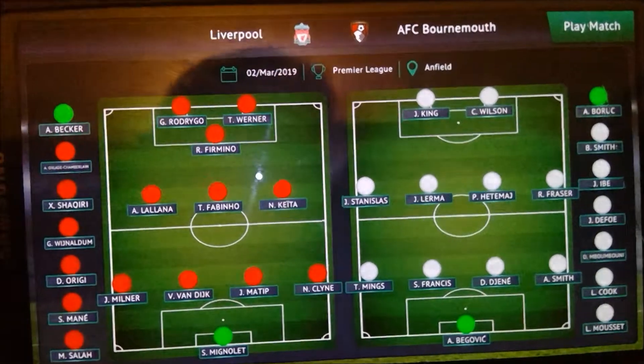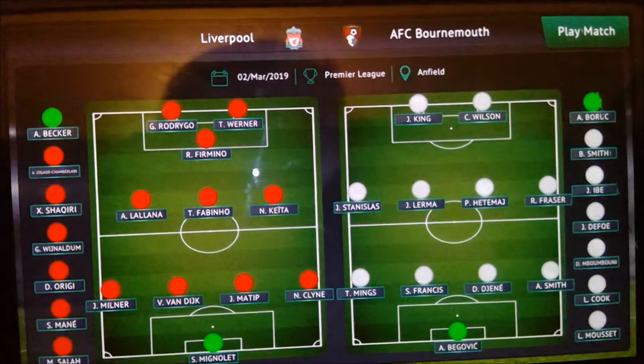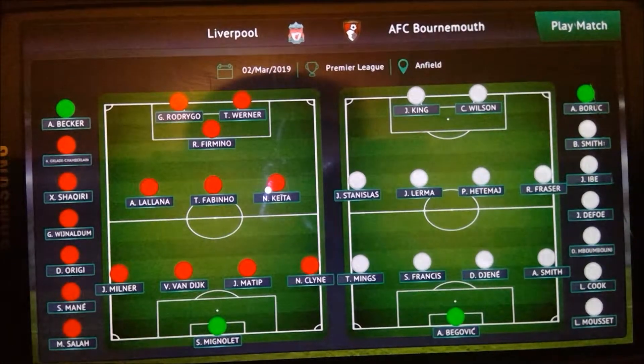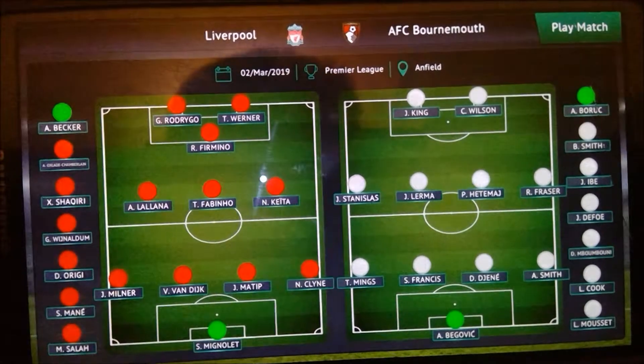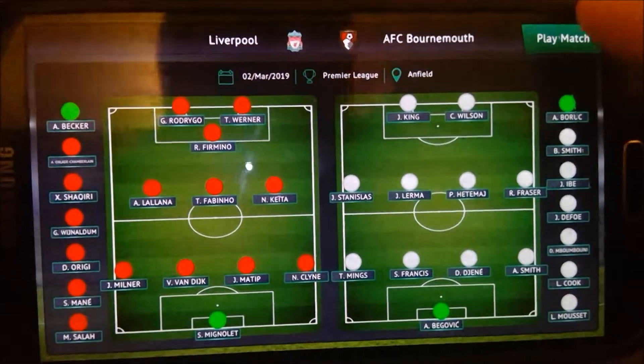The squad for today is Rodrigo and Timo Werner up front with Firmino close behind. Lallana, Fabinho and Keita in the middle, with Milner, Van Dyck, Matip and Kline across the back. I've given Mignolet a run out in goal. Let's get straight into the game.